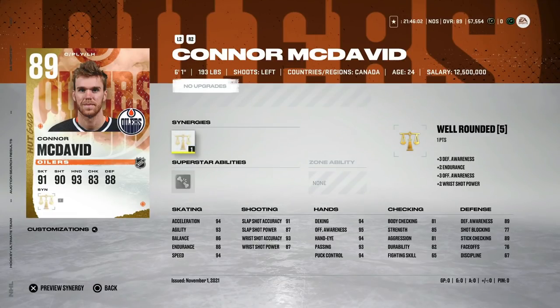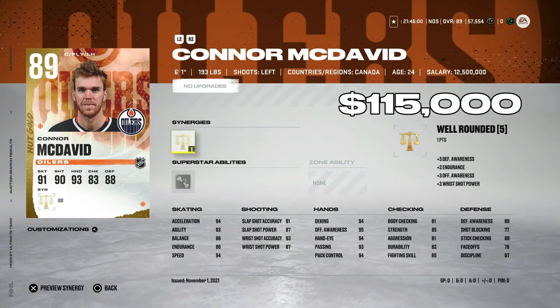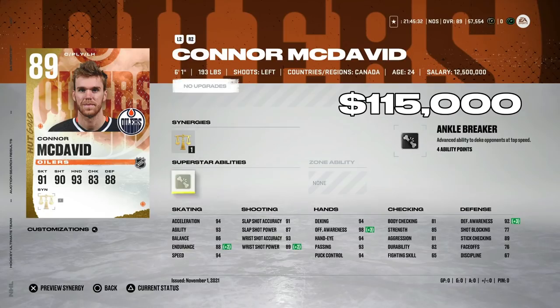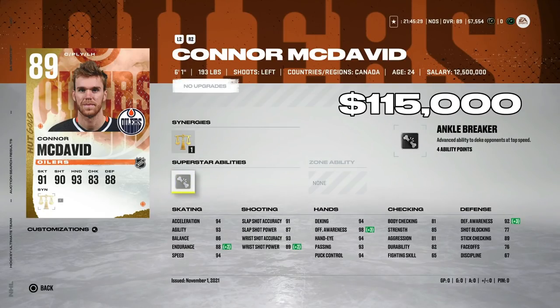Moving to the 100,000 to 250,000 coin bucket: don't forget about base Connor McDavid — he's tanking in price right now. His base card still has a ton of value and is almost an end-game card on its own: 94 speed, 94 acceleration, high-80s to low-90s shooting. Even though he doesn't have great superstar abilities or synergies, it doesn't really matter — he can be your first-line left-handed winger for the majority of the game.